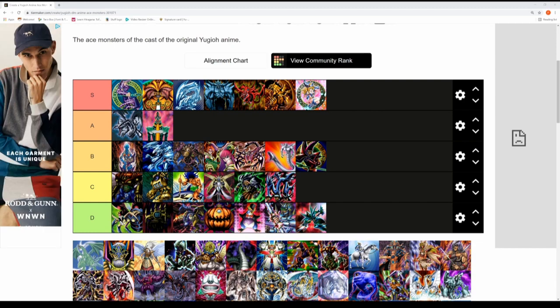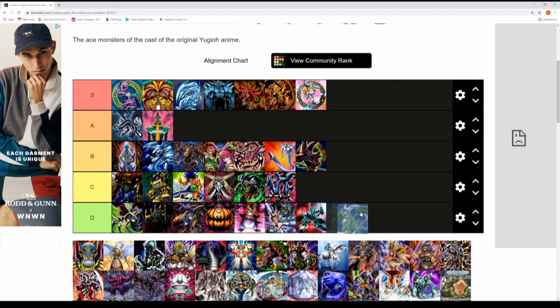Next up is Diamond Head Dragon — Rebecca Hawkins' ace card. It features in one episode in a duel that she and Duke Devlin lost. Not too memorable for me, going into the D tier. Cool design and name but it didn't really stand out in the anime.